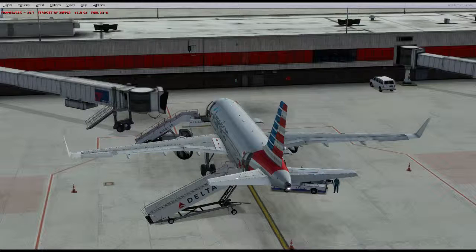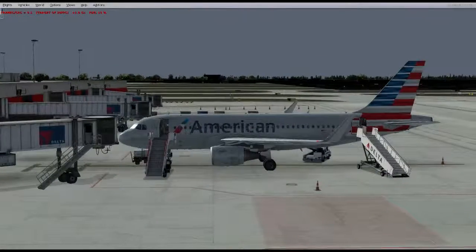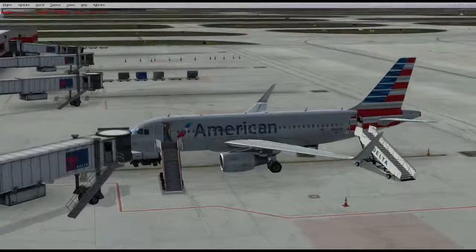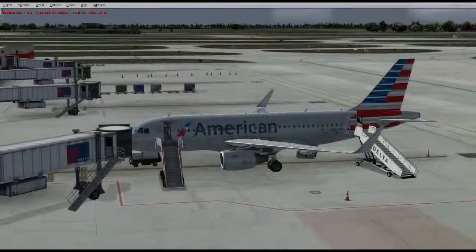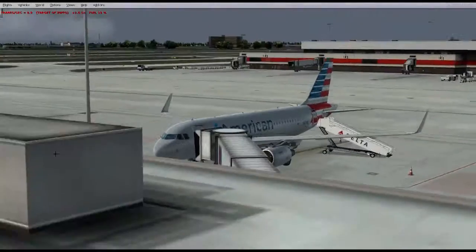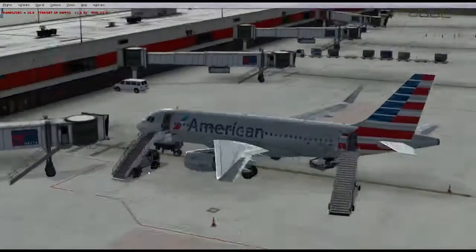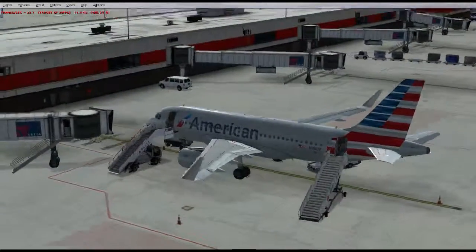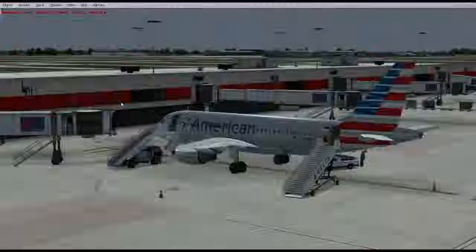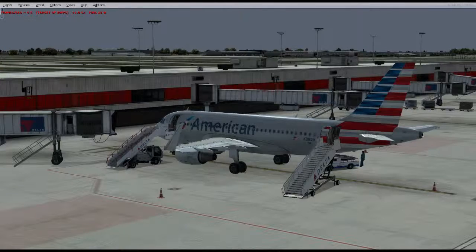Hey guys, welcome back. A little bit of a different video today, but not really — it's another flight, but this one should be a bit more fun. My FPS just dropped through the floor; I think my scenery just rendered in that direction. We're on the ground at KATL, Atlanta — that's where we left off in the last flight. This time we're on our way to Washington Dulles, KDCA.